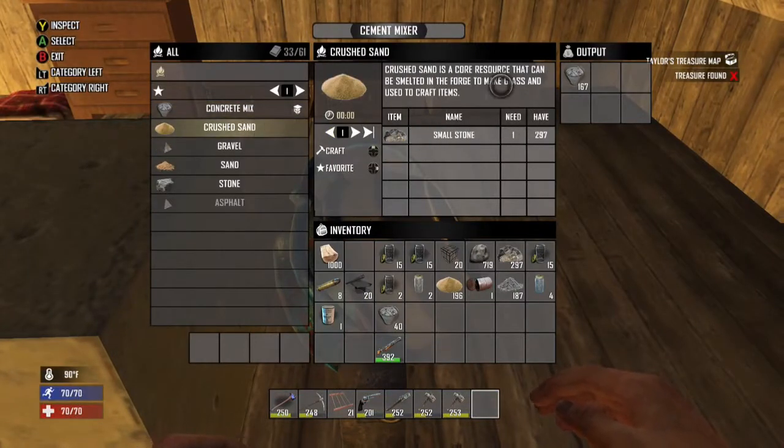This is how you make crushed sand. It's going to cost you one stone. Let's make a couple, just to show you.